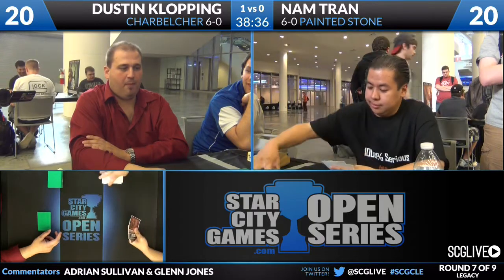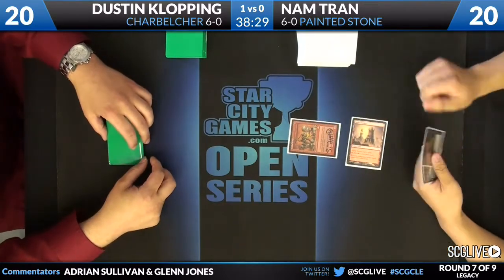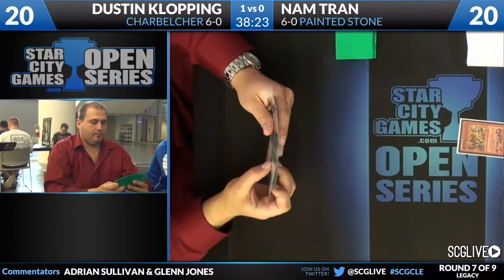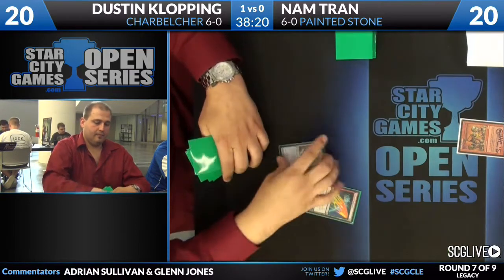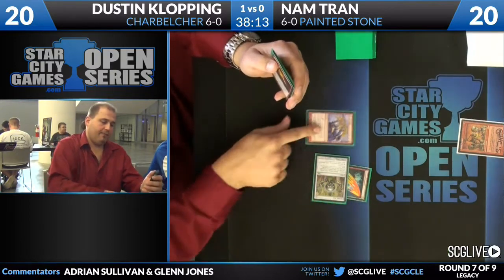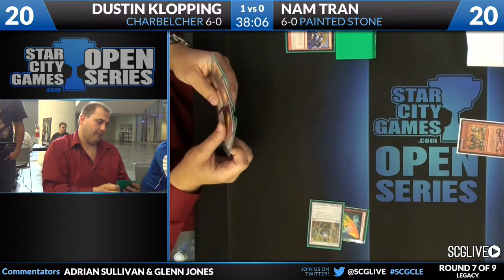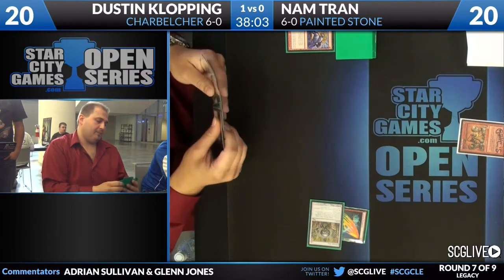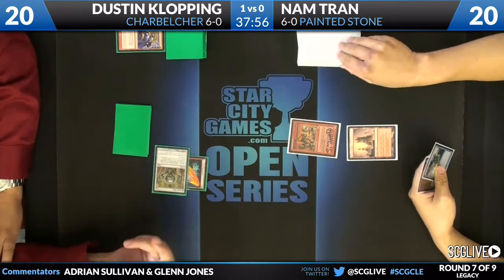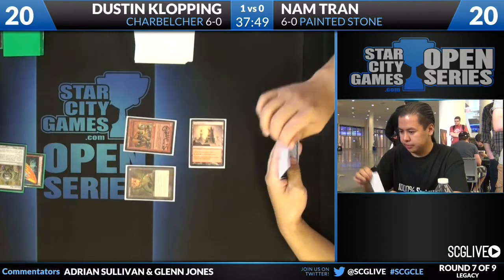Let's see if this new hand for Nam Tran does the ticket. He's got an interesting start — welder, grindstone, Flusterstorm, Great Furnace. Maybe Dustin Klopping has a little bit of a surprise when he sees that Welder — or maybe he knew all along. Nam's mulligan not really prepared against Dustin, what with it being down to four. If Dustin starts off strong, we see the Guttural Response. So Dustin either overvalues Guttural Response or did in fact assume his opponent is playing Miracles. He appears to just be going for it — but he apparently miscounted, so that's a mulligan to six for Dustin.